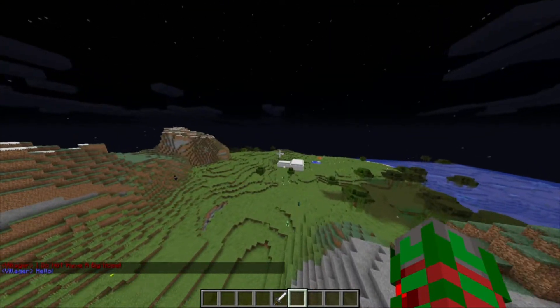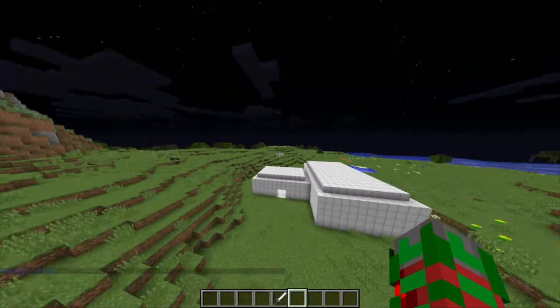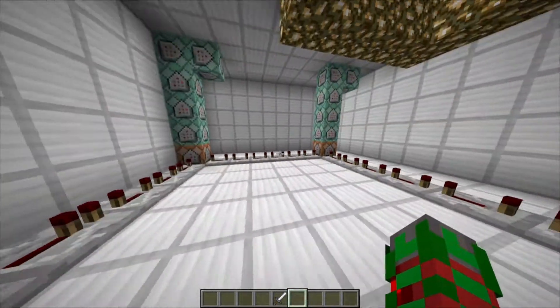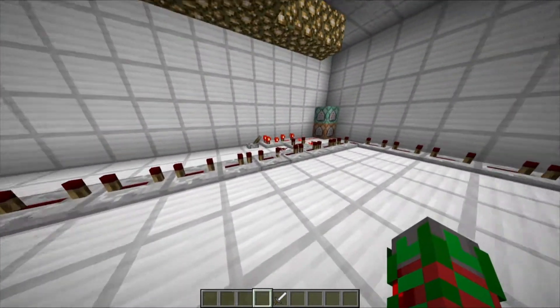Next, I'm going to show you how this works. As you can see, there's an extension on the lab here. We walk into it, we can see what's going on. Now, this may look a little bit confusing, but it's actually quite simple.